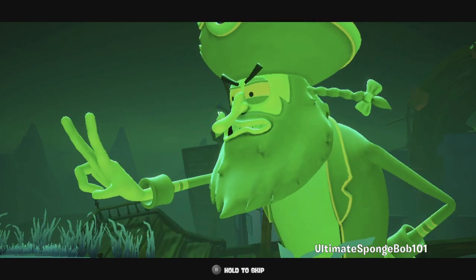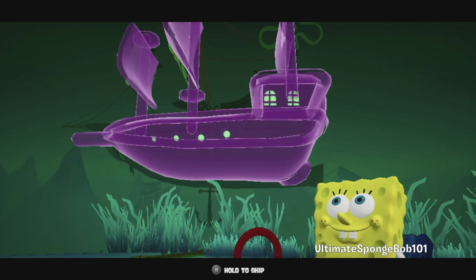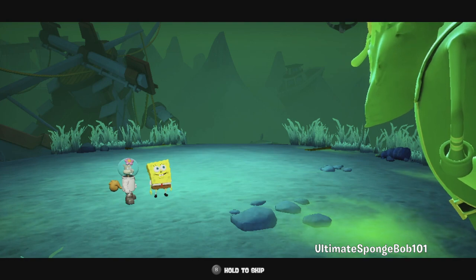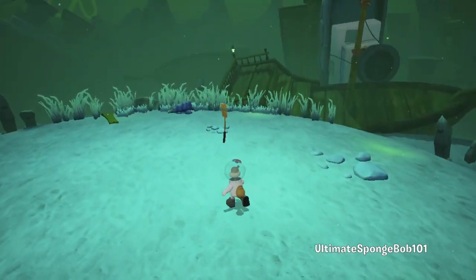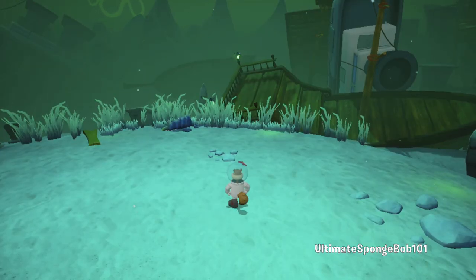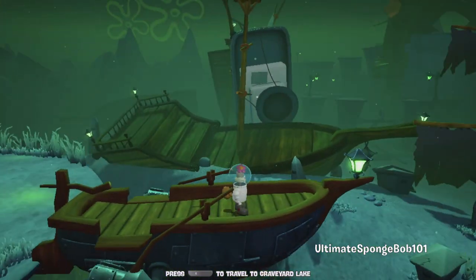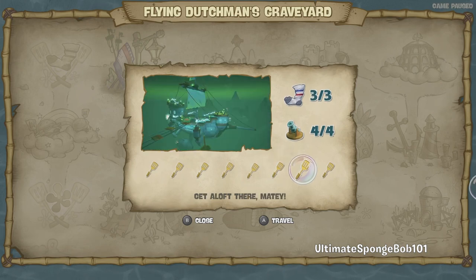Everyone stops fighting and Sandy comes up with an idea - she produces a model of the Dutchman's ship, complete with mold and flies. The Dutchman is delighted and hands over the golden spatula. That's our final golden spatula bringing us to 73 golden spatulas! Now that we're done, the boats here bring us back to Graveyard Lake. We've got all the golden spatulas, three out of three socks, and four out of four cannons - Davy Jones' Graveyard is complete!